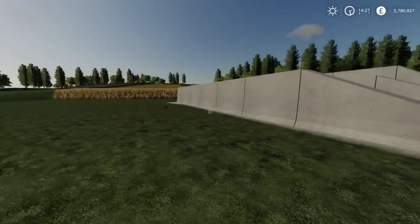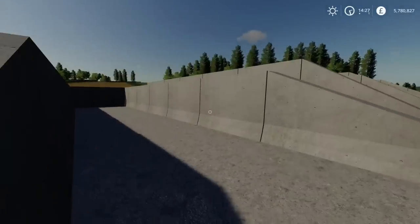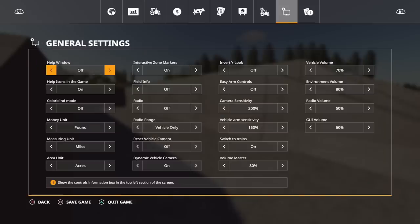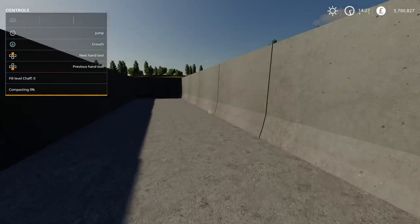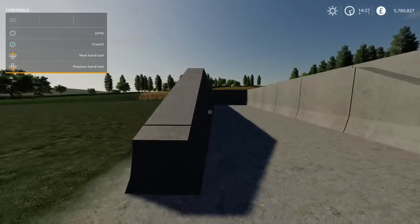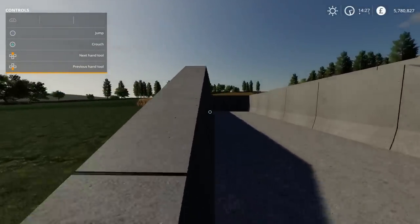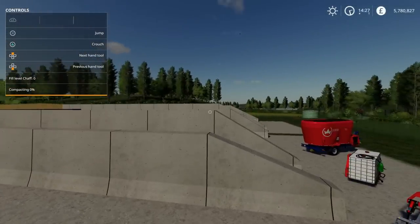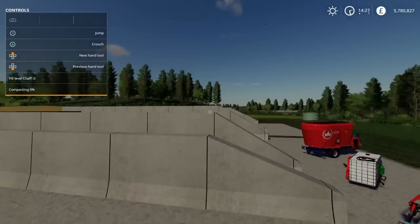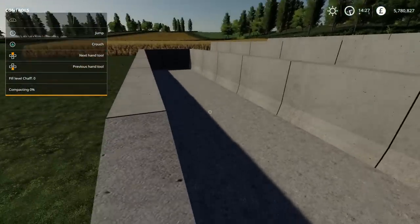It doesn't give you a height so I don't know what the capacity is. The help window says fill level chaff and compacting but never gives you an actual capacity figure. If you climb up on the wall you can see the next one has a slightly higher wall, and the larger one has an even higher wall. This smaller one is twenty thousand.